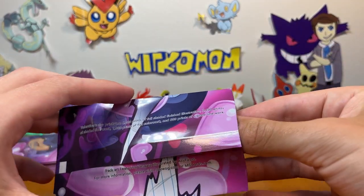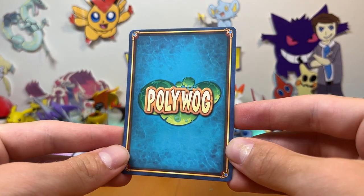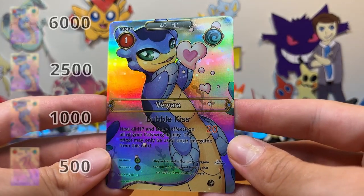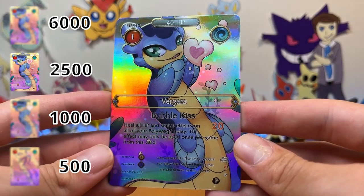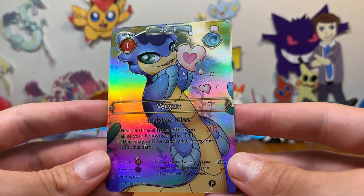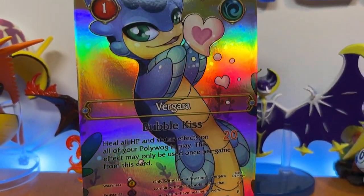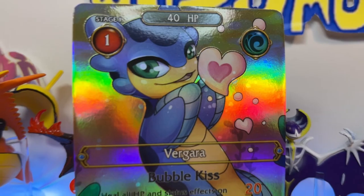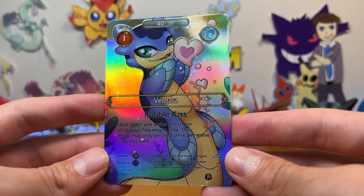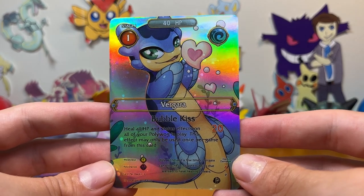Starting with our first pack, we're going to pull the card backwards to keep the art a surprise. This is what the back of a Poliwog card looks like — I love that water effect. And in our first pack it looks like we have a 1 of 2500 variant — fully shaded with a black outline. Right off the bat, if you've ever held a Pokemon card before, these feel pretty similar in both size and thickness. Doesn't this card look amazing? Pokemon really should take some notes. I just love the design of this creature, Vergara — it's so cute. The entire card is art, and it just feels so seamless.